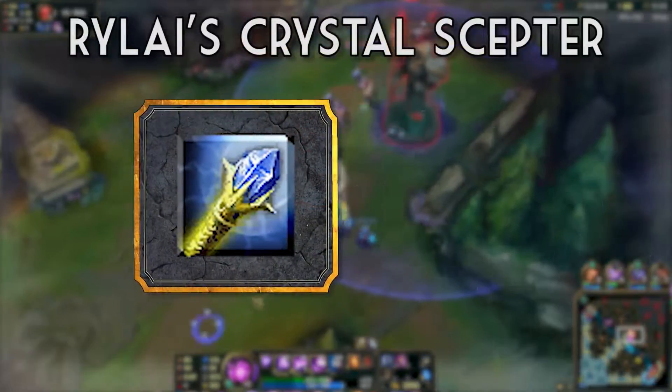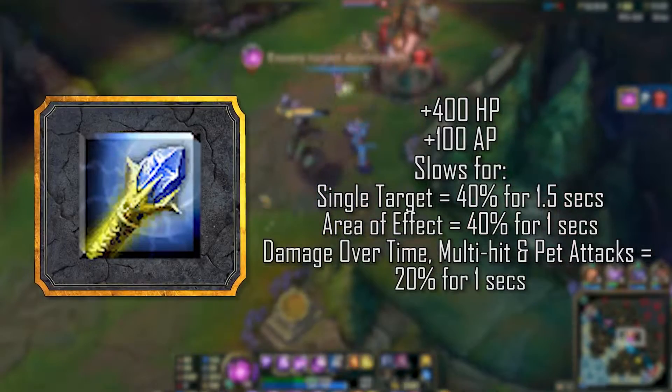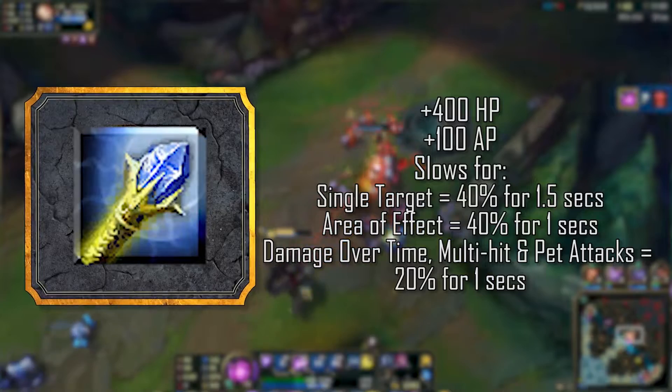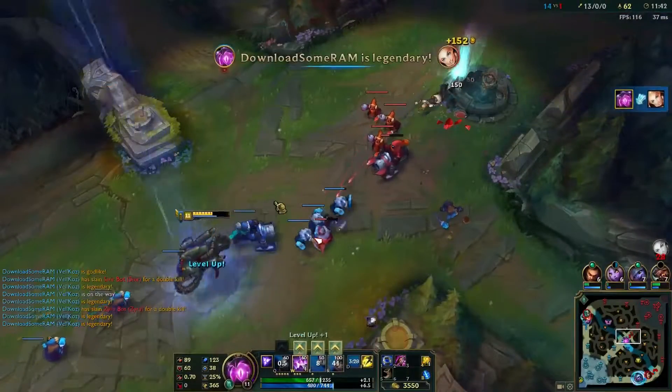Now, Rylai's Crystal Scepter may tie with Luden's Echo in the flat AP department, but it does give much needed tankiness to Vel, as well as providing my personal favorite item passive in the game. Plus, your Q already slows, so why not make it slow even more?